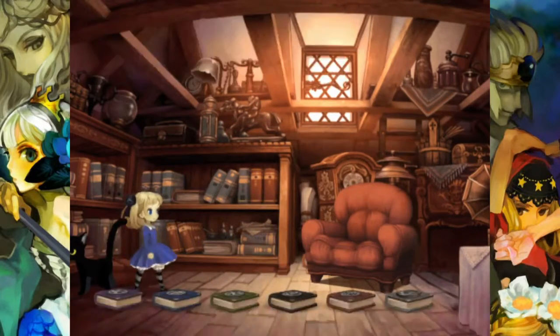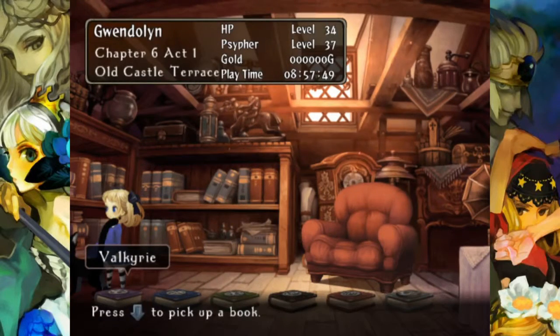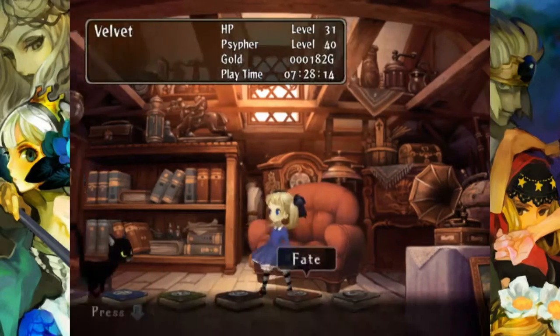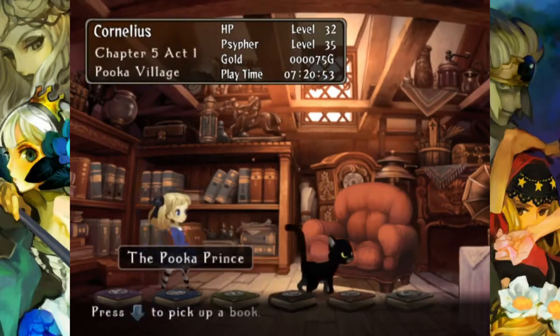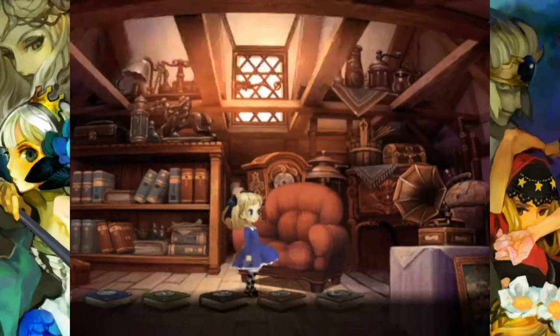Everybody else still has the experience grinding accessory, except Gwendolyn who didn't have it at the beginning — I gave her one so her cipher level could catch up to everybody else. She also learned a really sweet move at level 35 which hopefully I can show off.